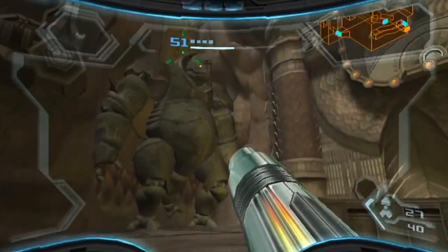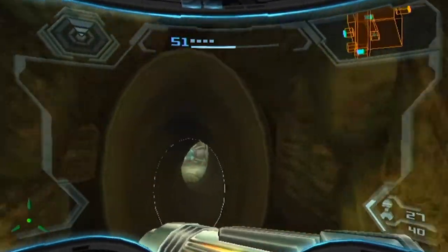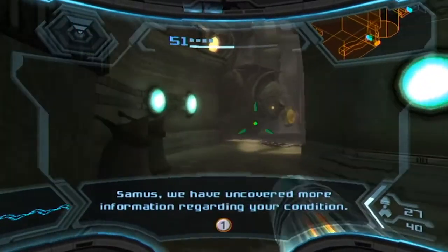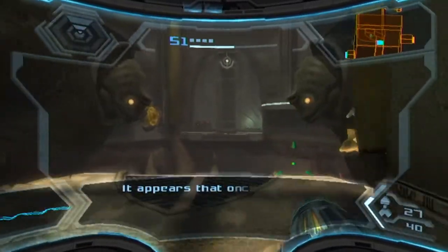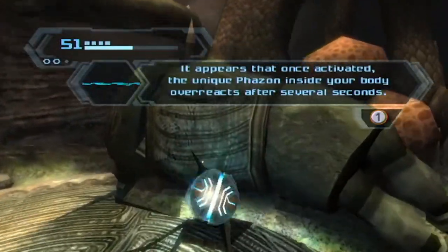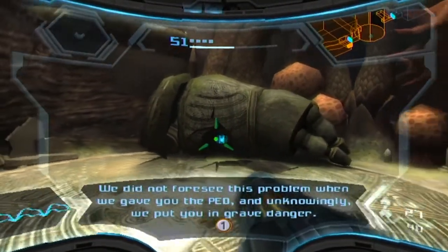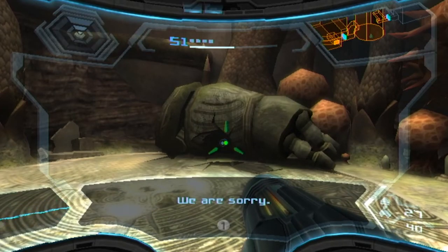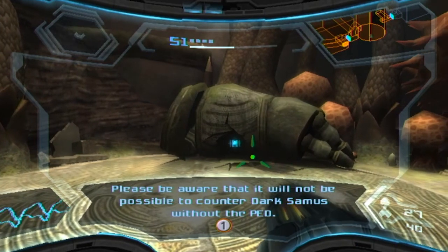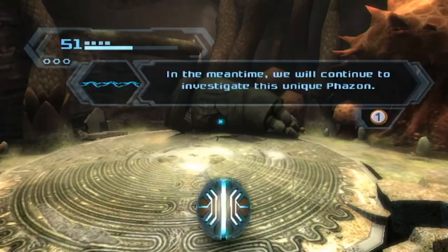He woke up, moved that thing, and now he's gone to sleep forever. That's often the case with these golems - he's not the first one we activate and he won't be the last. The command then says: 'We have uncovered more information regarding your condition. It appears that once activated, the unique Phazon inside your body overreacts after several seconds. We did not foresee this problem when we gave you the PED and unknowingly put you in great danger. We are sorry. Please be aware that it will not be possible to counter Dark Samus without the PED - you must be careful in using it. In the meantime we will continue to investigate.'